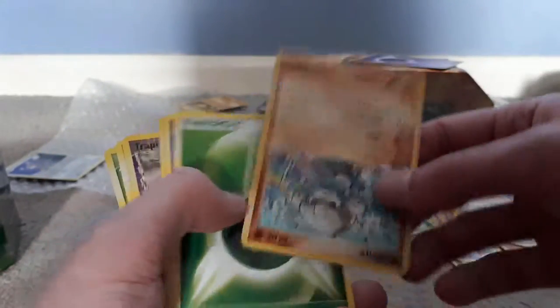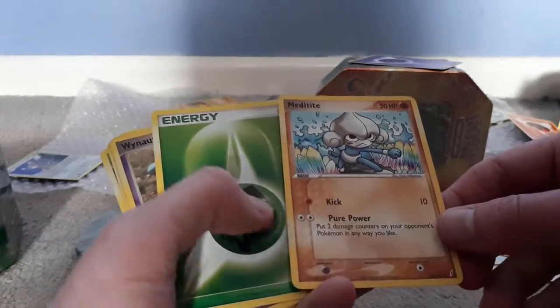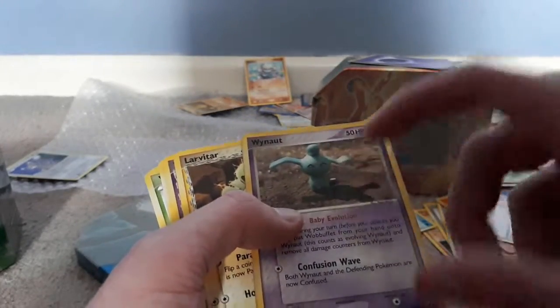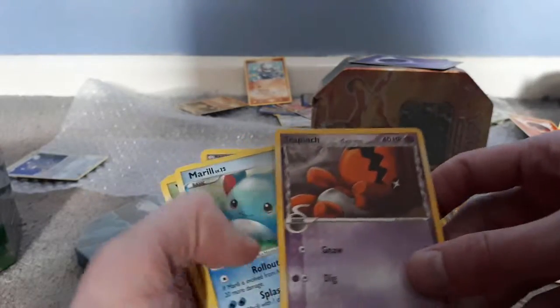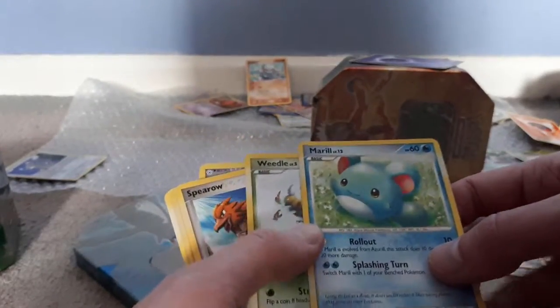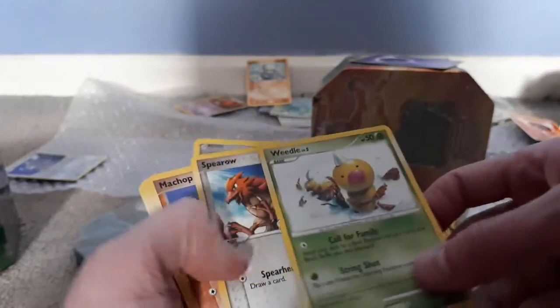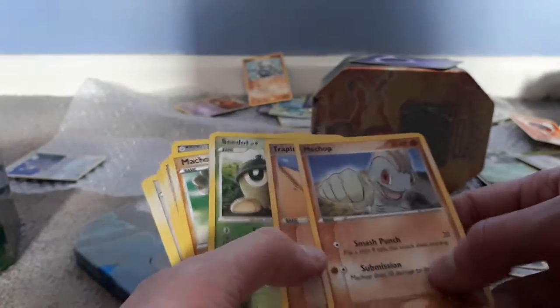Got energy! Got a Meditite - but this time he's continuing his training in some Rainbow Gems! Got a Leaf Energy! Another cool one - I'm just going to call him Walnut! A Larvitar, always cool! Trapinch on his back there, like some sort of degenerate! Got a Marill! Got a Weedle! Got a Spearow - the one that attacked Ash! Machop!